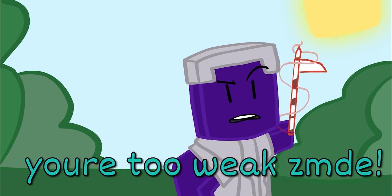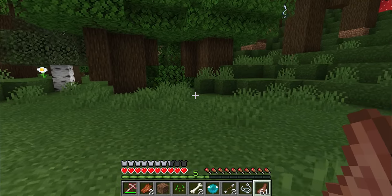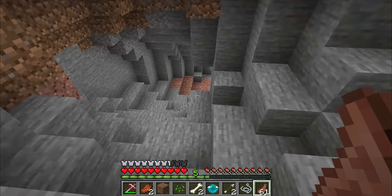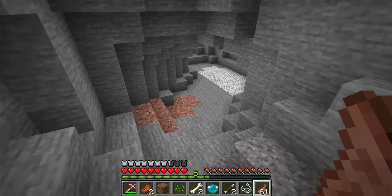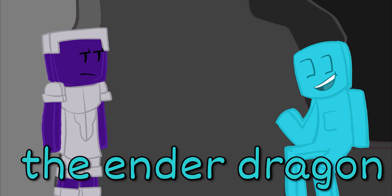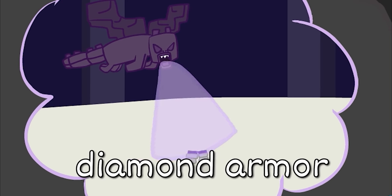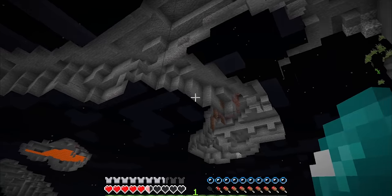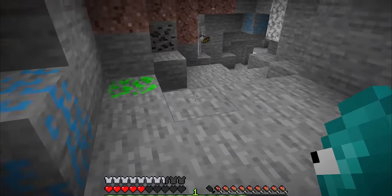You're too weak, Zen Mode! Who's there? Get back here! Come face me, coward! Where am I? You'll need armor to protect you against the Ender Dragon! I'll just use diamond armor! No — Crafty armor! Hey, wait up! What do you mean, Crafty armor? Answer me!